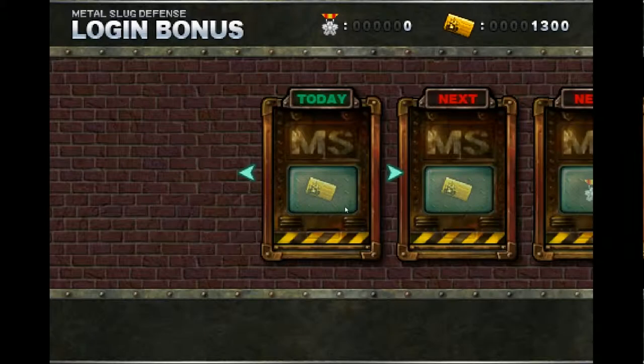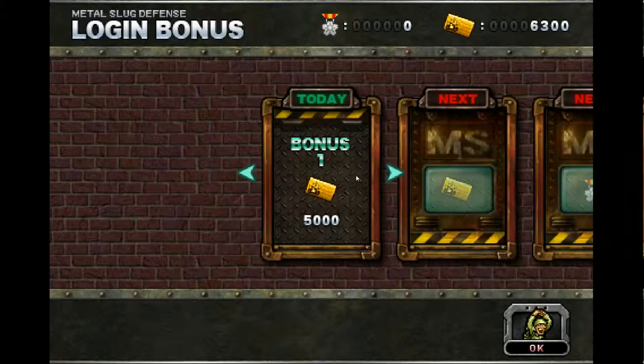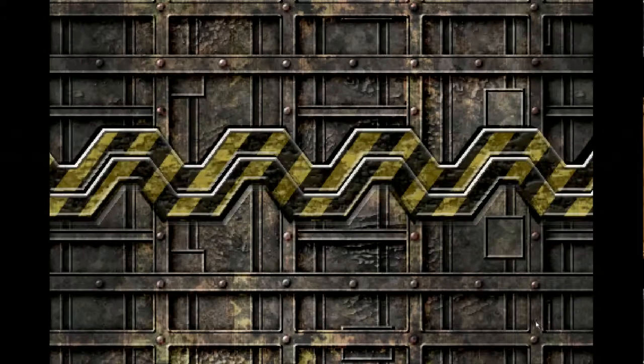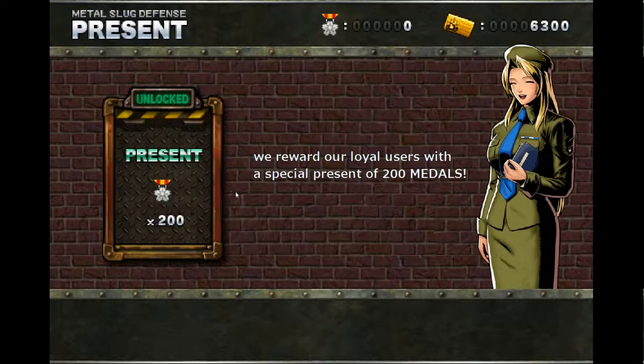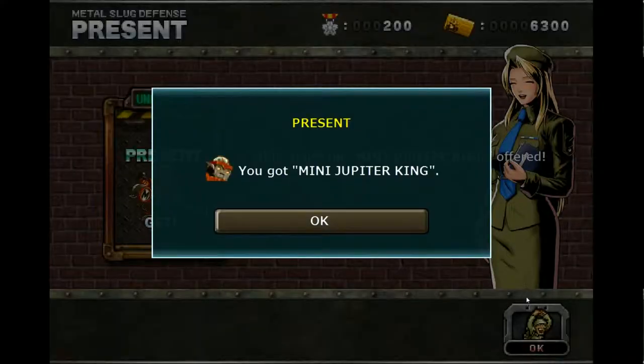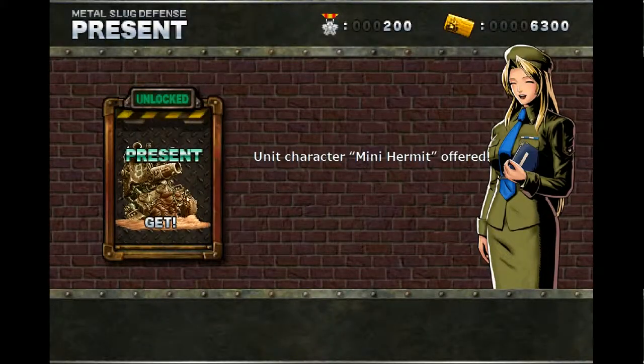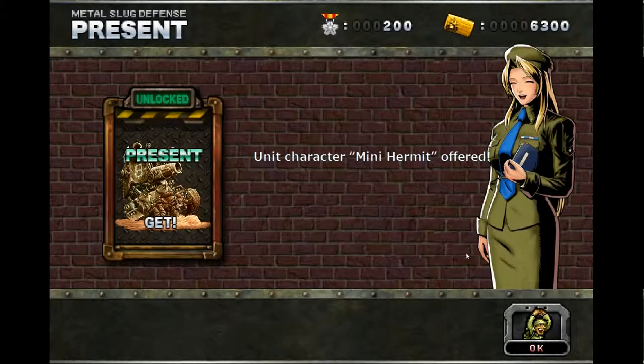Login bonus. Looks like that's the regular currency. And a present of the premium currency. That's fine. Maybe Jupiter pairing — whatever. We got lots of free stuff.